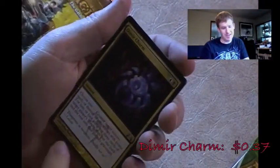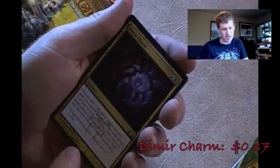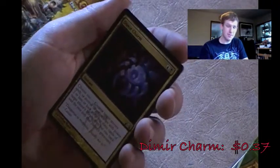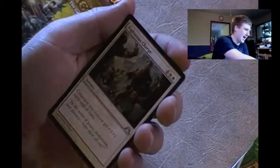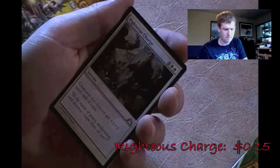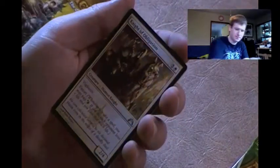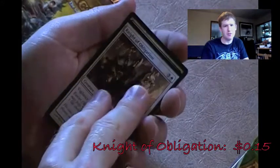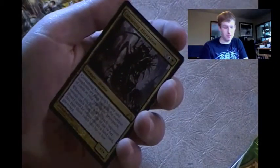Dimir Charm - I love the flavor text on this one: 'Too dangerous to recognize, deadly not to,' as quoted by Lazav the Dimir Mastermind. I don't need Dimir Charms - I thought I did but it turns out I don't, let it pass. Righteous Charge - creatures you control get +2/+2 until end of turn. I'm surprised it's not an instant, don't need it. Knight of Obligation - vigilance and extort. I have one and don't use it, don't need it.